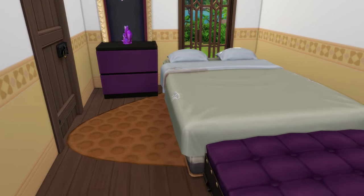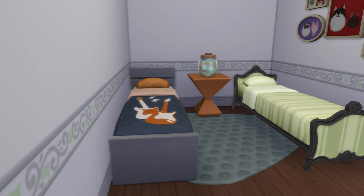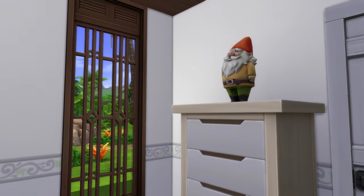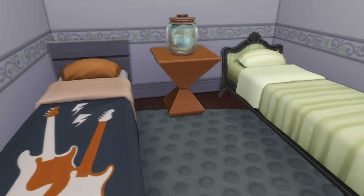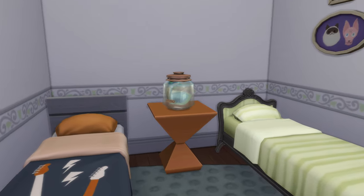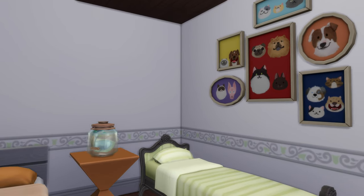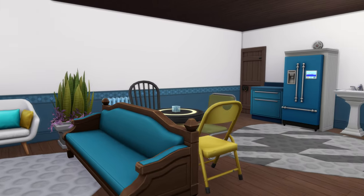The second bedroom has two single beds and a dresser. I like this room because it has a teen vibe — teen energy, even though I have cats and dogs decor on the wall.